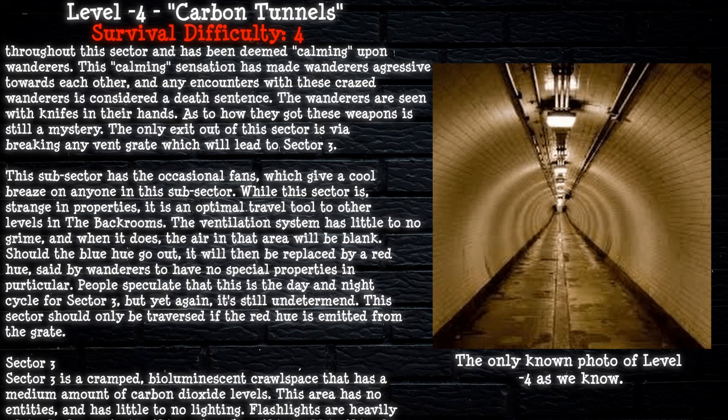The ventilation system has little to no grime, and when it does appear, the air in the area will be blank. Should the blue hue go out, it is replaced by a red hue, which wanderers say has no special properties. Some speculate this is a day-and-night cycle for the sub-sector, but it remains undetermined. This sub-sector should only be traversed when the red hue is emitted from the grate.